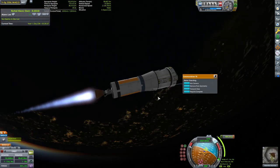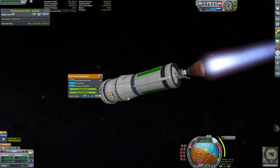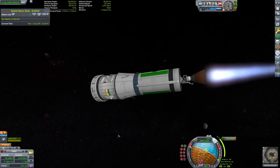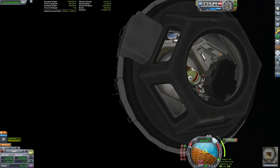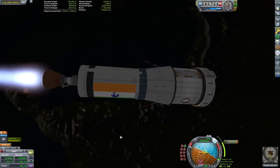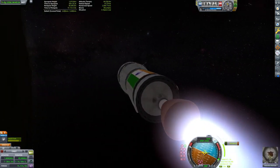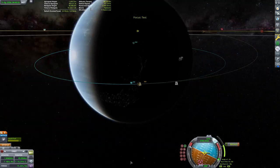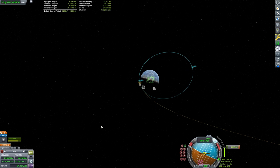Looking at this maneuver node of 1,045 meters per second, comparing that to the 1,788 meters per second the first method required, this is already going to be more efficient. I ended up spending 1,059 meters per second after burning slightly too much to correct.